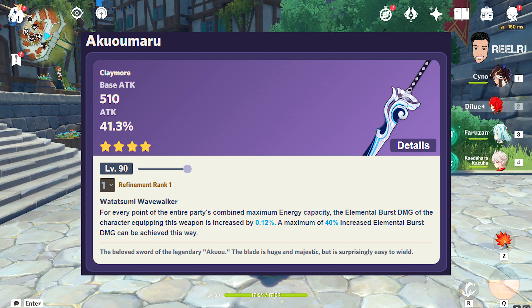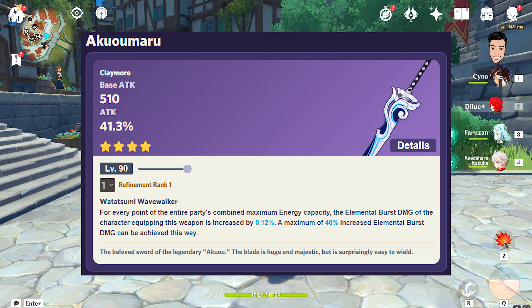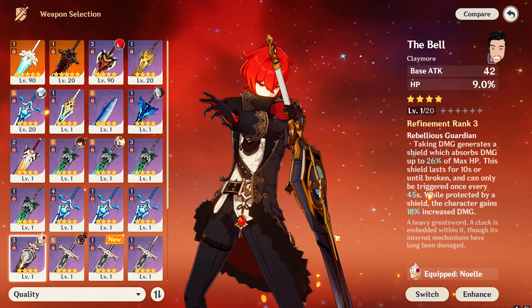We already know Dehya is going to deal the maximum amount of damage with her elemental burst. This weapon gives a ton of attack plus 40% increased elemental burst damage, so I think it's going to be a very good weapon on Dehya. It is a 4-star weapon, so it's comparatively easy to get. On number three we have Akuoumaru.